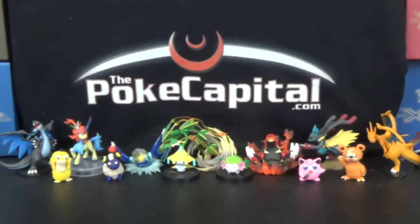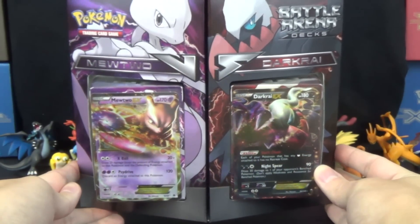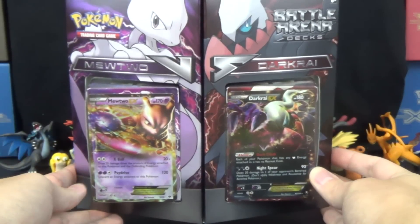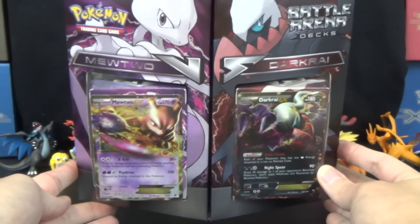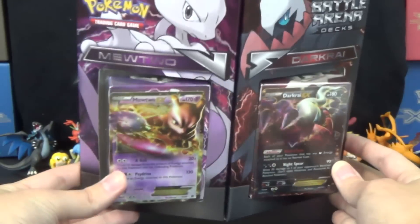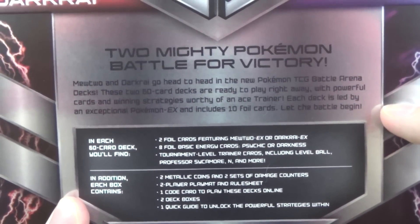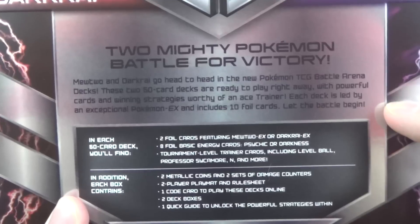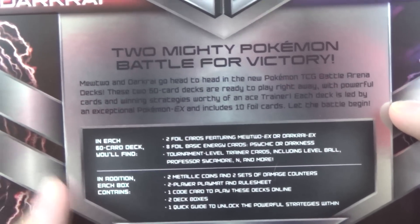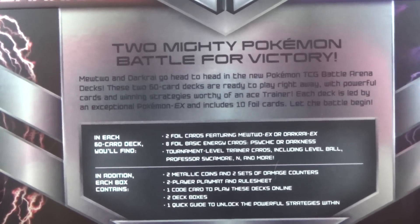Hello again, YouTubers and Pokemon fans! For today's opening, we have the newly released Battle Arena Deck, Mewtwo vs. Darkrai. If you are new to competitive play, or you just need some expanded competitive format cards and some standard ones as well, this is a great cost-effective way to get into the game. Two mighty Pokemon battle for victory! Mewtwo and Darkrai go head-to-head in the new Pokemon TCG Battle Arena Deck. These two 60-card decks are ready to play right away with powerful cards and winning strategies worthy of an Ace Trainer. Each deck is led by an exceptional Pokemon EX and includes 10 foil cards. Let the battle begin!